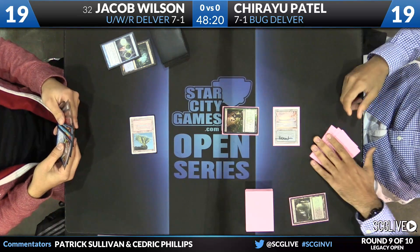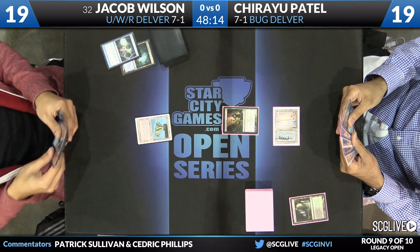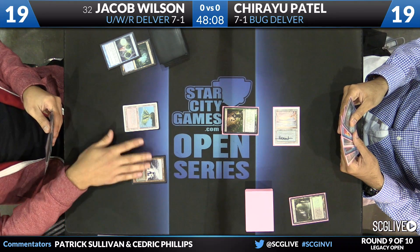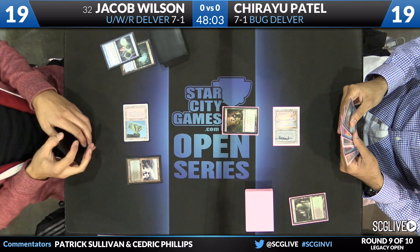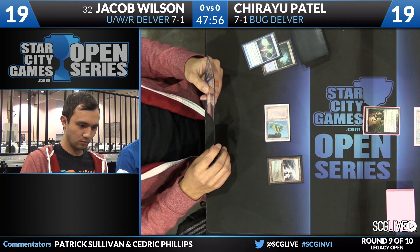There is the Deathrite Shaman. Wilson will untap and take a draw. He knows the cards coming because he kept the top with Ponder. This is a Polluted Delta and a follow-up Brainstorm — he's got a couple of those in hand. The risk with Grim Lavamancer is that he can't really play two red spells in one turn, because he needs to fetch a Tropical Island.